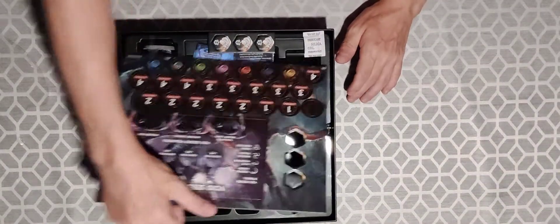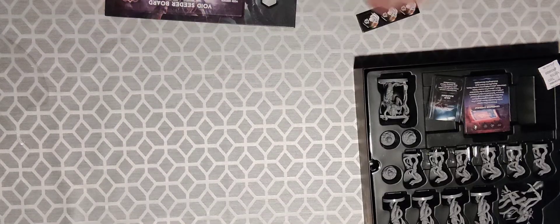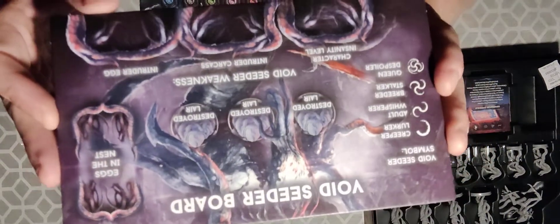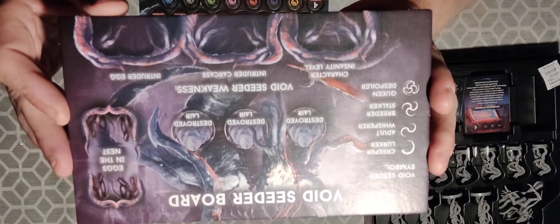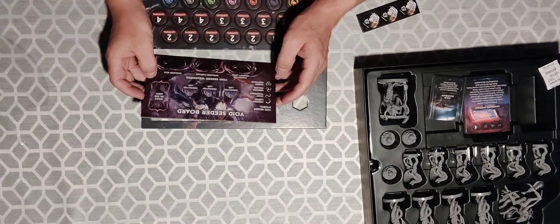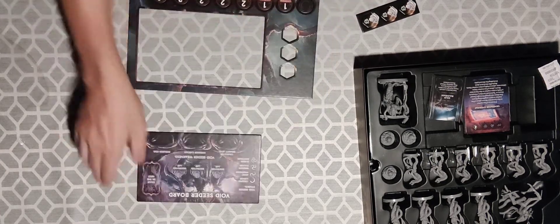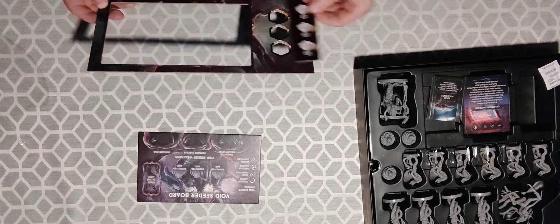Straight up we have two cardboard cutouts. One is the Void Cedar board — let me just grab that and show you. It looks pretty cool; don't know what it means but it seems like you have to destroy layers. There's the enemy icons, and then we have — is this the same as these?